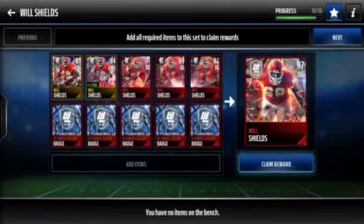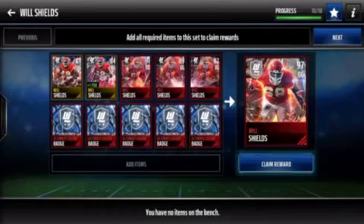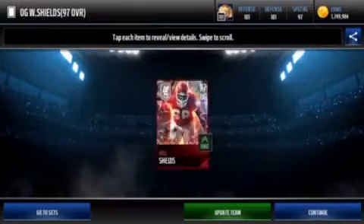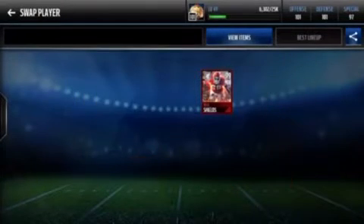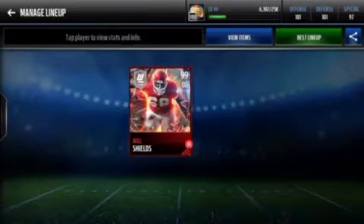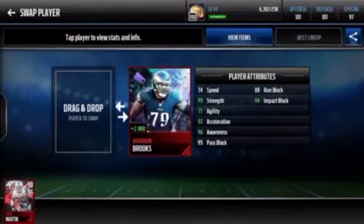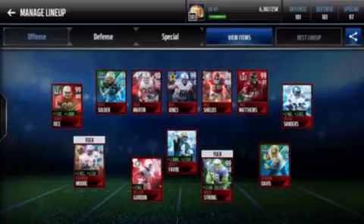I already had all the collectibles, so all I needed to get was the elites. We're about to get the 97 overall Will Shields — this is pretty hype, guys. I do get an update to my team. He goes to 99, but he does take him out, which will be a little hard because he's so fire — he's a five offensive guard, but it doesn't do anything to my team.